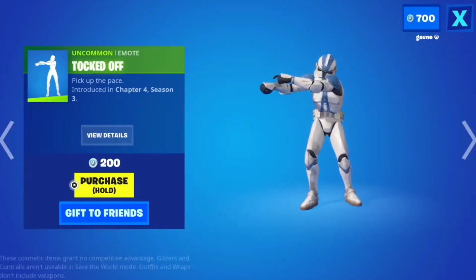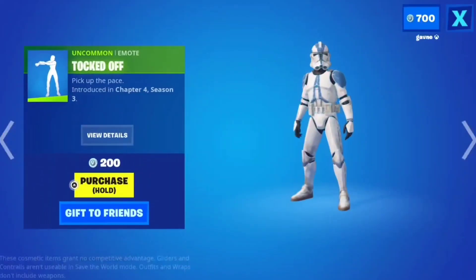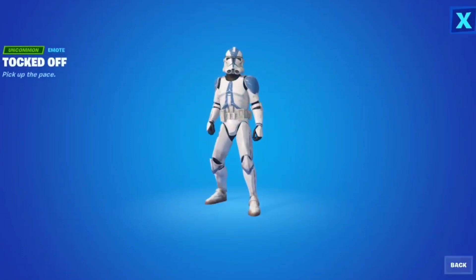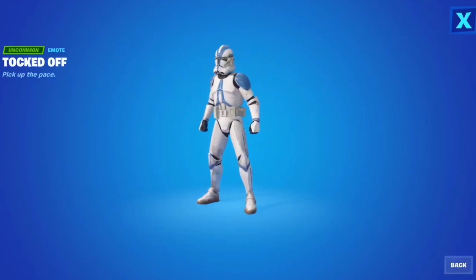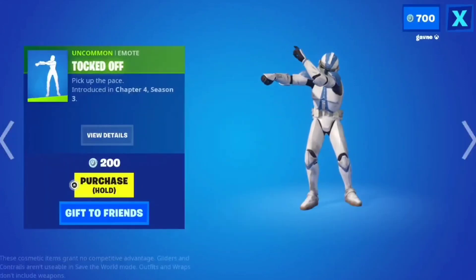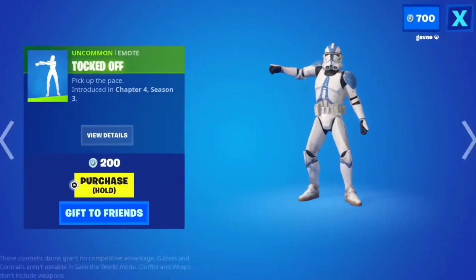Brand new emote right here — Talked Off. I actually really like this emote. Let's say you're in a party, you don't have a mic, and they're trying to start a game and readying up. You do that emote to say, I need a little bit more time. Or you do it after you kill somebody. You can use this emote at any time. It's great, and only 200 V-Bucks.